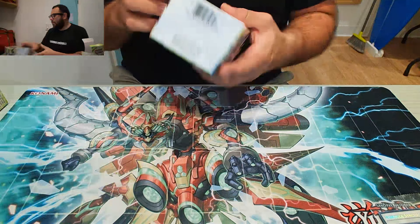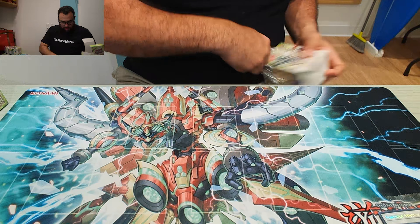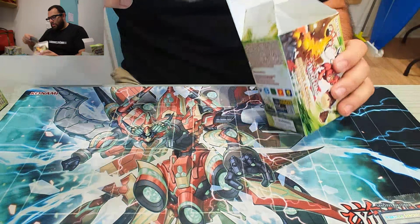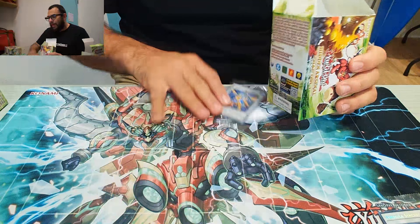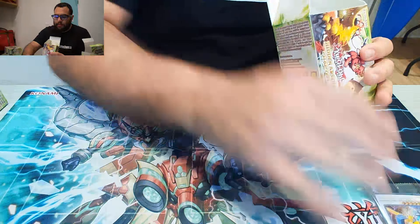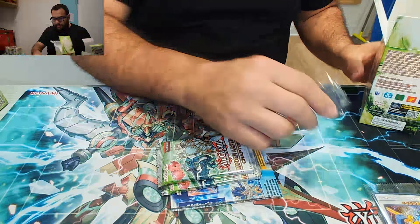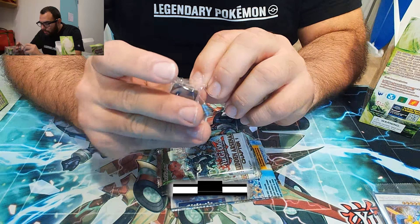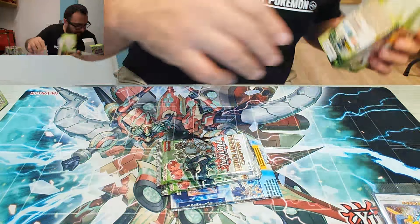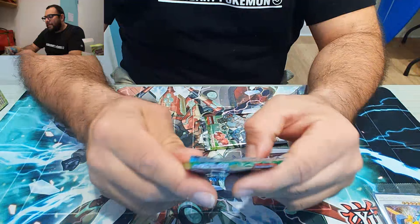On to box number two. The promo is Power Tool Dragon from the 5Ds series. The die we got is a purple fat-looking character. I honestly don't know those logos, but I bet they're in the lore. Let's open this pack.